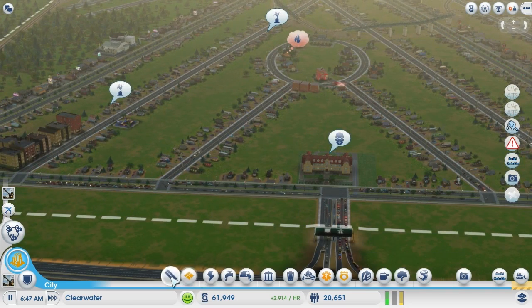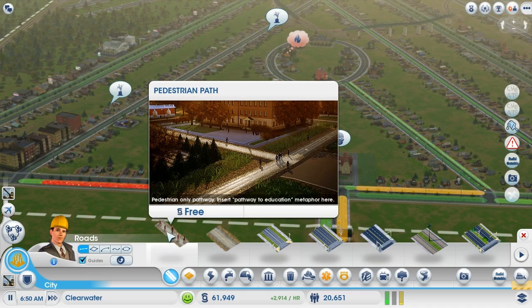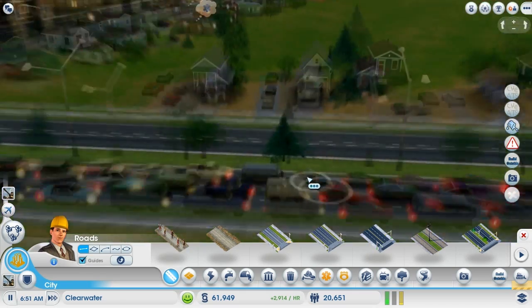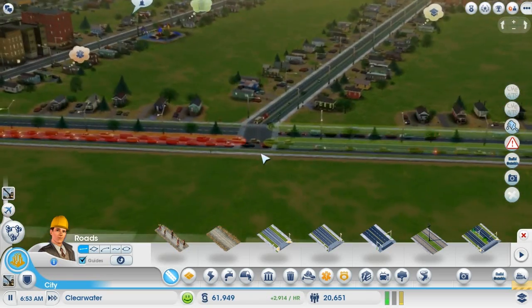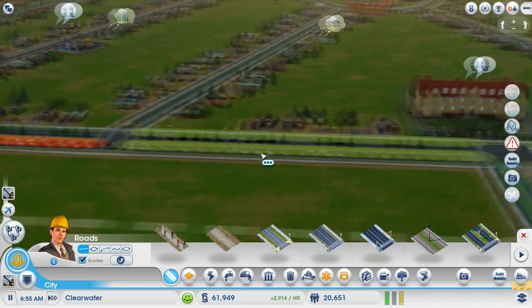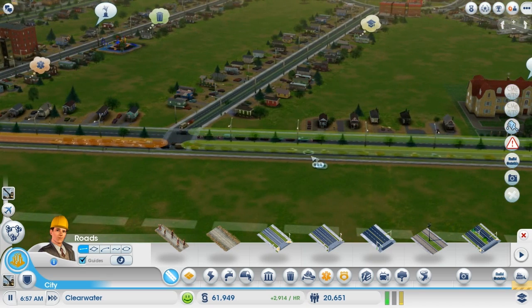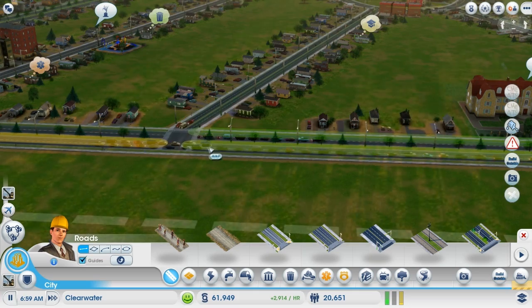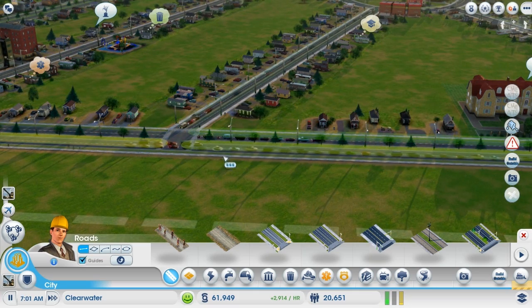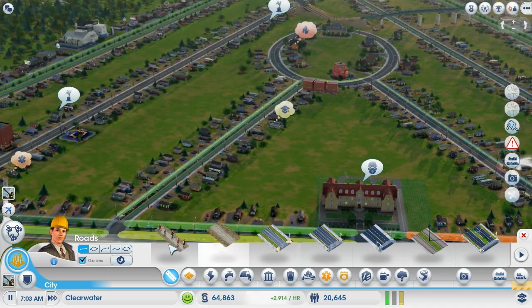Let's also have a closer look. There's a couple of different roads — a pedestrian path, a pedestrian only pathway. Insert pathway to education metaphor here. Why are you guys — okay it was just a traffic light, was that just that bad or something? Because there's no car crashes or anything in the game. They're all just trying to file into one row. There's a pattern — one goes and then the other one goes.